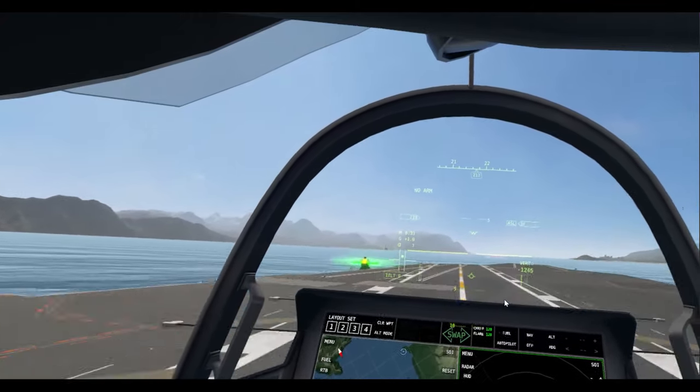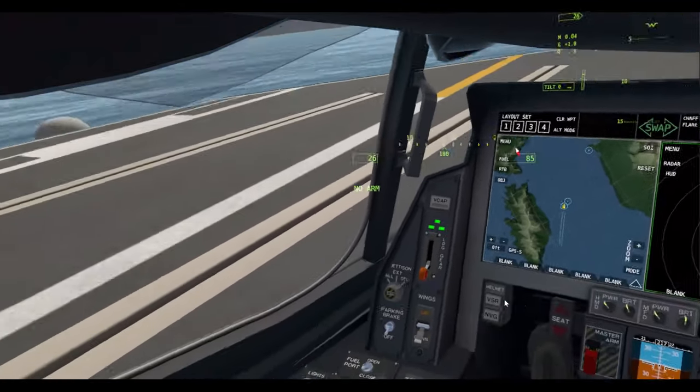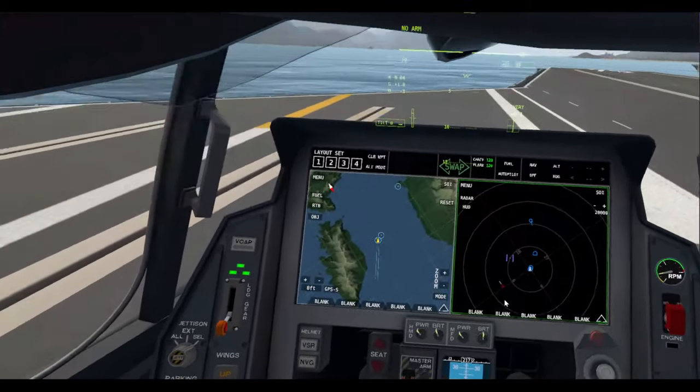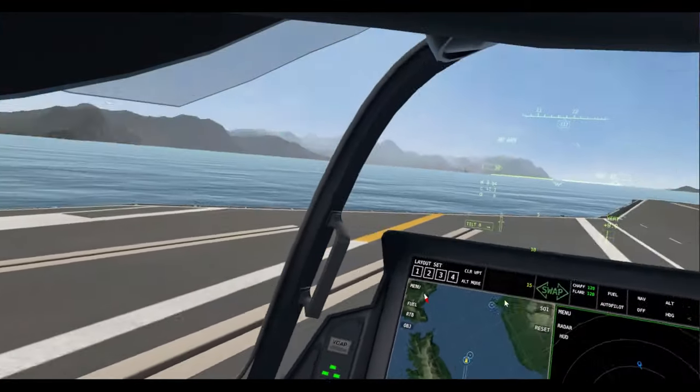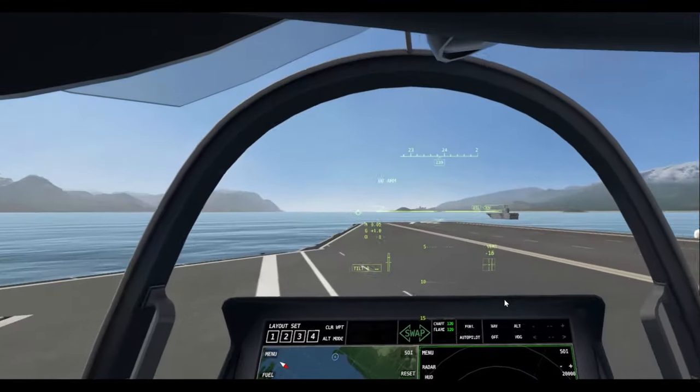Cut throttle. Full throttle when you touch down. That was a bit of a fast landing but it worked. You want to do full throttle when you touch down just in case you need to bolter, which is when you don't catch the wire and you need to take off again. It was a bit fast but I just wanted to demonstrate what you can do.